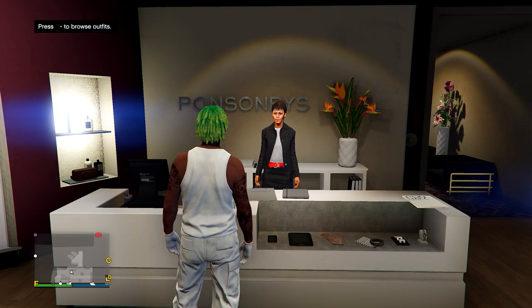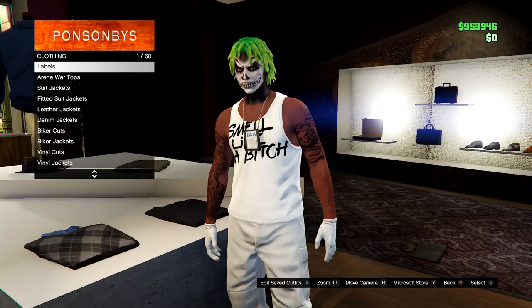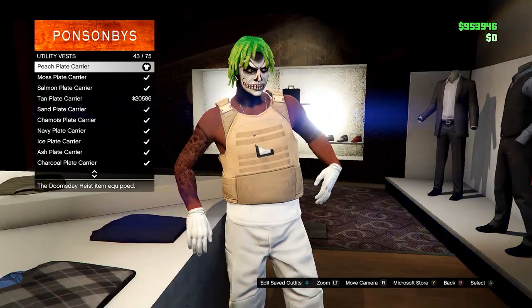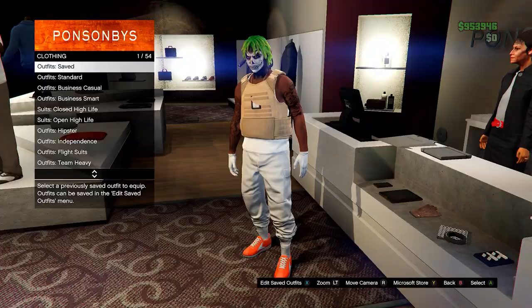Then head over to tops and go on utility vests. You want to head down to the peach plate carrier, number 43. Once you have this, go ahead and save this in slot 1, so overwrite save.